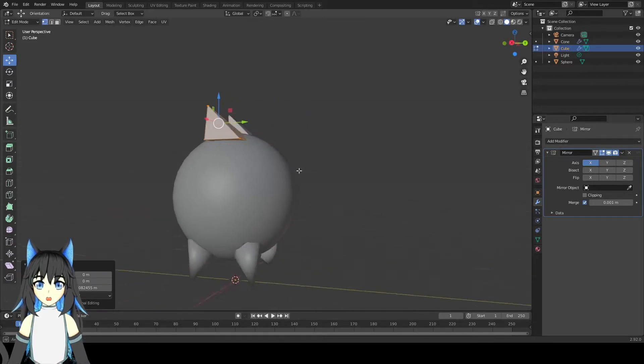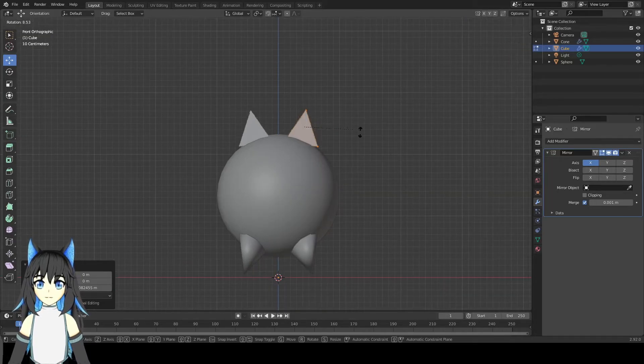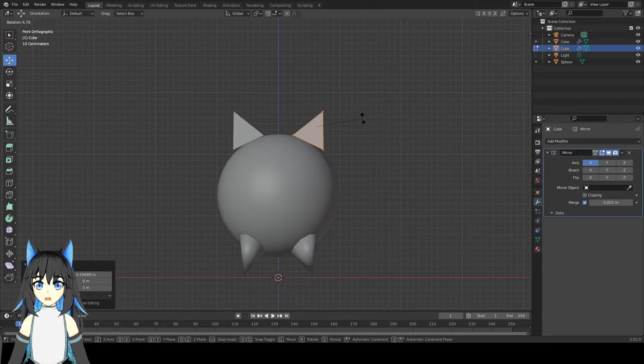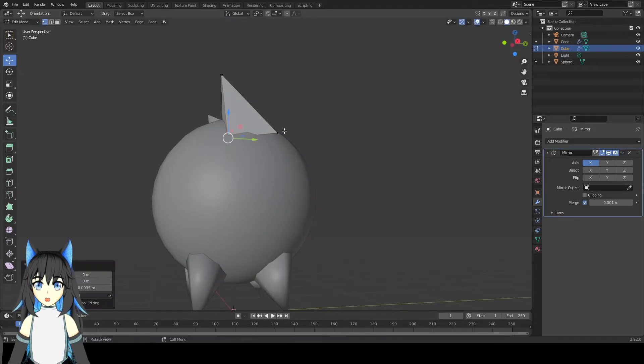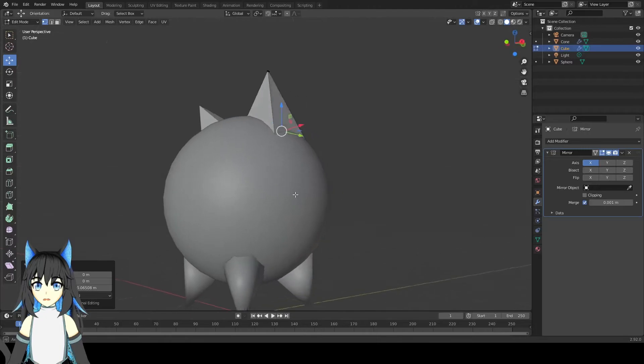Because the cat ears need to be big, just rotate it so it looks more cat-like. Put it inside — this one is inside, this one is inside.